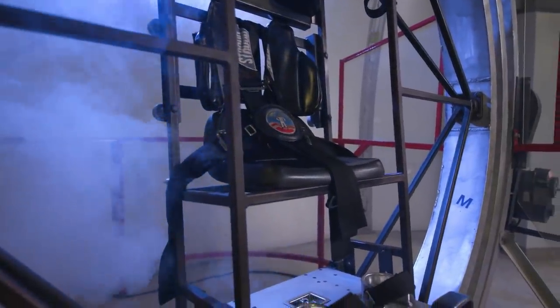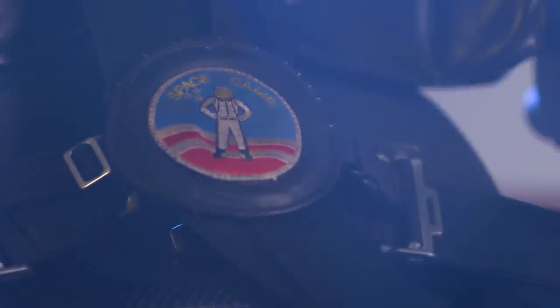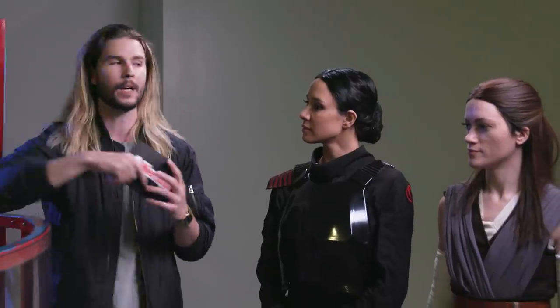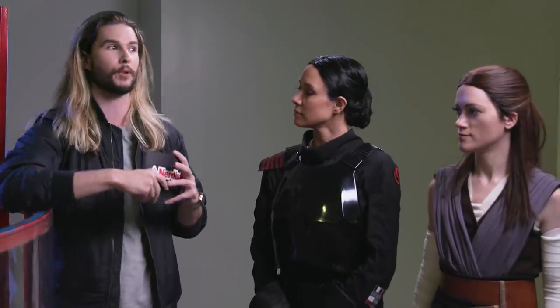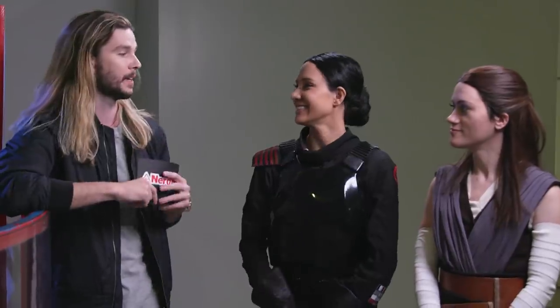Mylynn, Jesse, this is the chair — the Multi-Axis Trainer, or MAT. Here at Space Camp, NASA uses this to simulate potential tumbling while a spacecraft re-enters the atmosphere. As you can see, it moves in all three directions, and it's potentially disorienting. But Mylynn, you won part one of our challenge, so you get to answer two questions while it is not spinning. Jesse, you have to answer all the questions while spinning. Which one of you wants to go first?